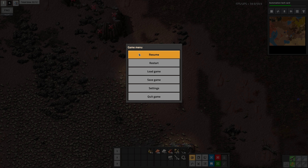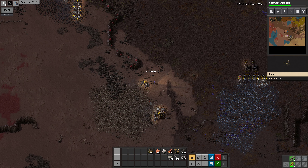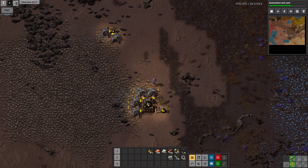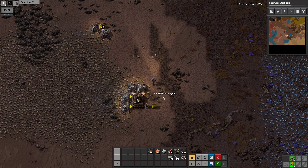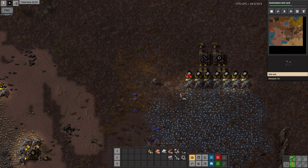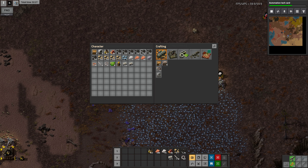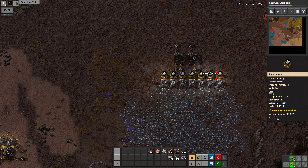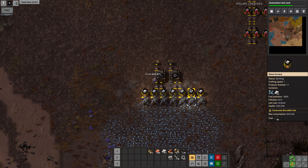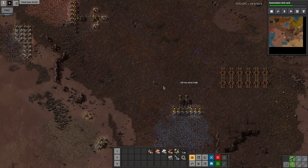Hello and welcome back to Factorio. I'm in a Crastorio world with a bunch of mods installed and we are at the Burner City stage of the game. It's just running around at the moment keeping things fueled, trying to build up enough base resources to get bootstrapped to smelters.